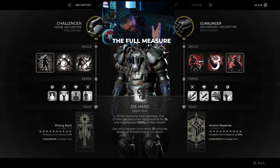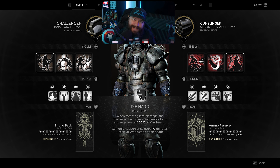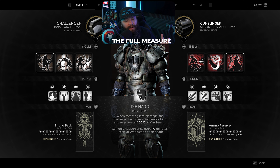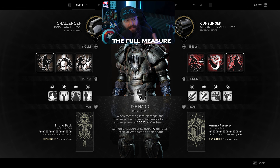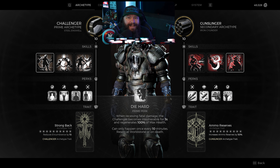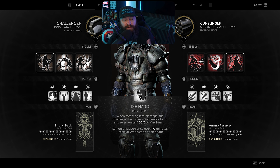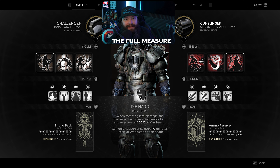Starting us off with the archetypes: we're using Challenger as our prime archetype and Gunslinger as our secondary. The way you should think about this is one of your archetypes should be your defensive option and one should be your DPS option. If you choose two DPS archetypes that can sometimes work, but it can also make you super glass cannon-y, which is not great against certain bosses in Apocalypse.